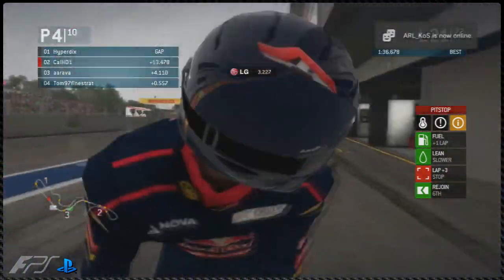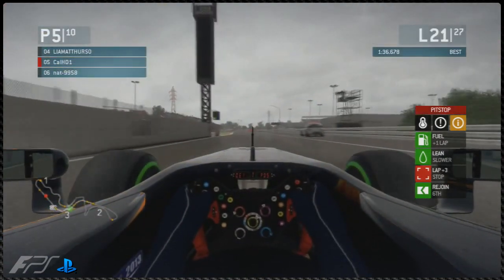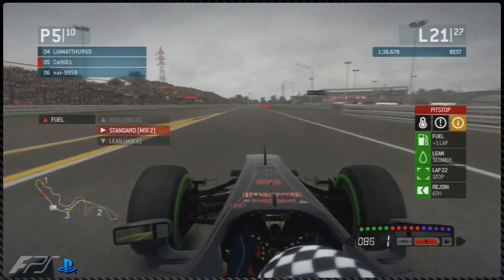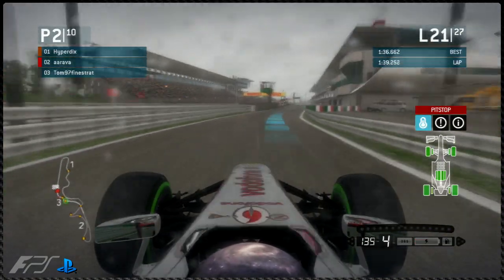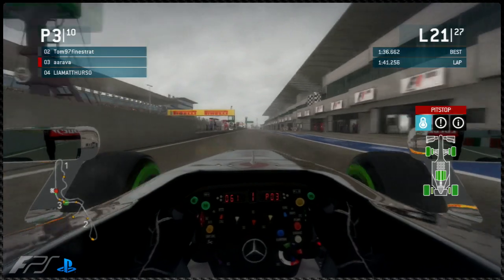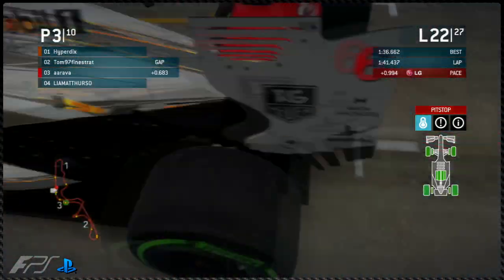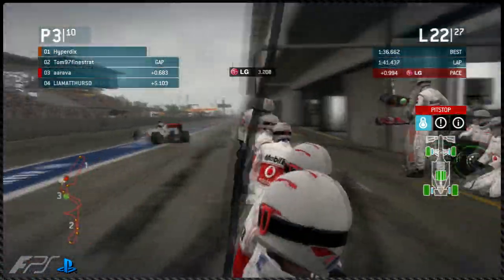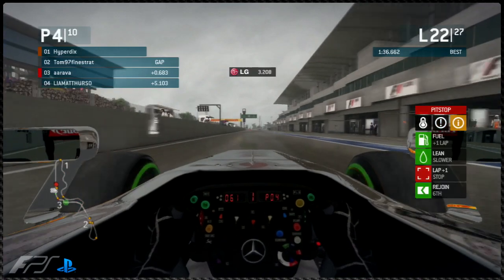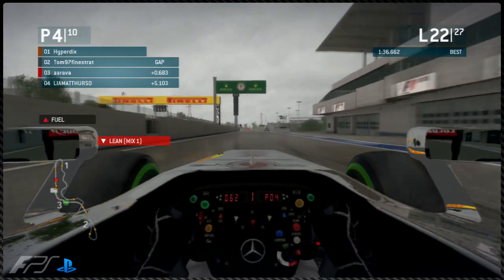Cal is making another pit stop for intermediates on lap 21 — the intermediates wear out quite a lot in this game, probably more than in real life. On the same lap, a bit further behind, Arava also makes his pit stop for intermediates. Tom 97 Finestraat is close behind. Tom has stayed out ahead on old intermediates — we'll have to see if he elects to stay out.